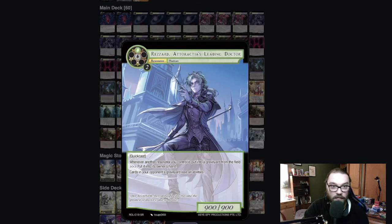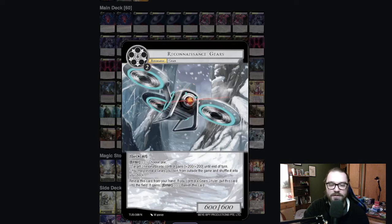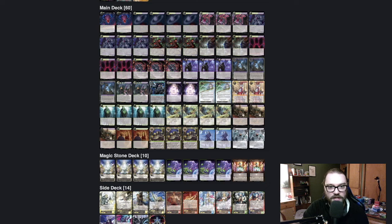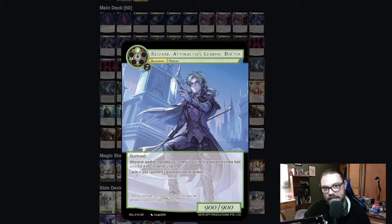Cards in your opponent's graveyard lose all other abilities. But whenever another creature you control is put into the graveyard from the field, you put it into your owner's hand — and that's where Recon Drone comes in. Reconnaissance Gears is here. You reveal it to put it into the field, it gains the enter ability 'banish this card,' and then you can choose to give something plus two, plus two. And of course, because Zeebin is a Gears ruler, you can just put that card back in your hand in combination with Rezard, and just do that infinitely. It's a cute little infinite.